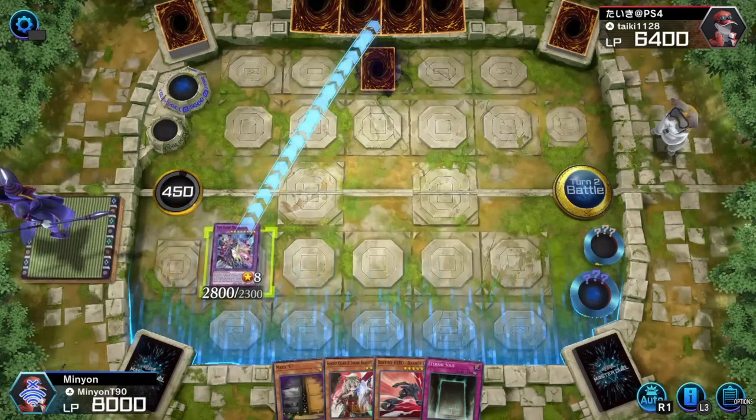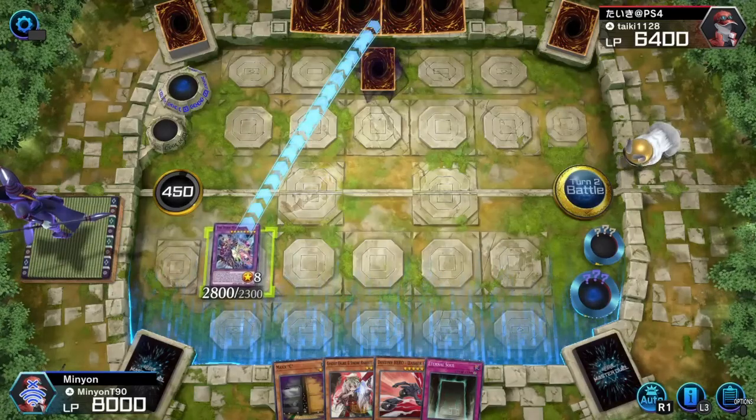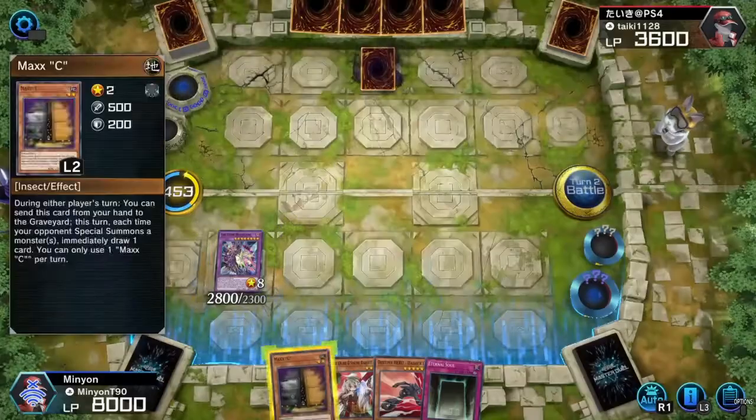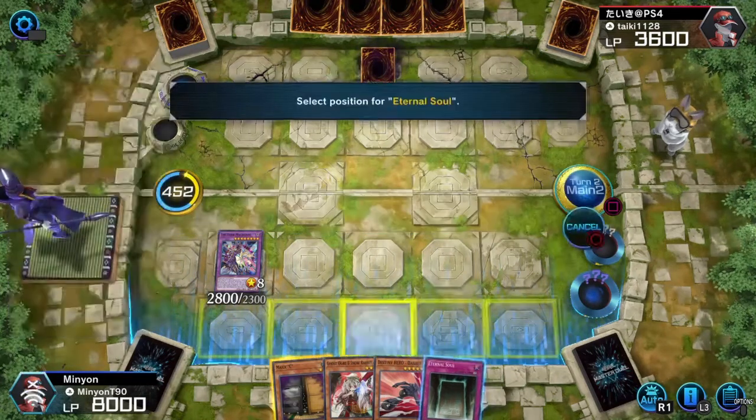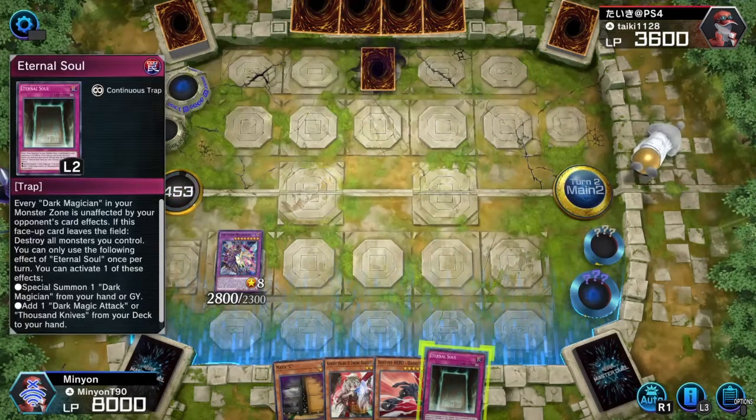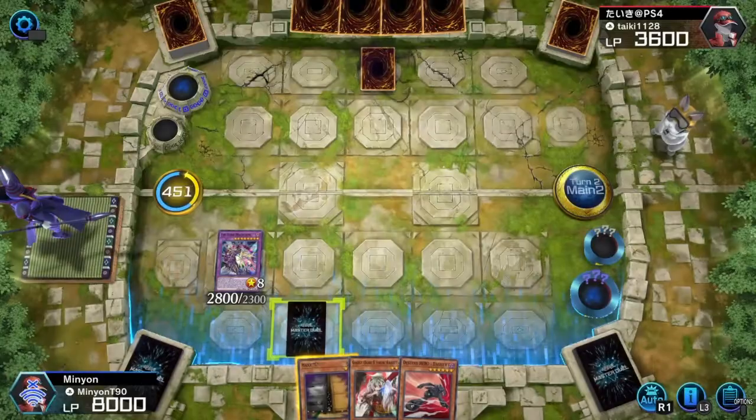Boom. Already have this guy well under half his life points. This game is in full control to the Minion. Go main phase two, set your Eternal Soul, and bada bing bada boom, you're laughing. Your move, chump.